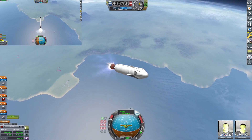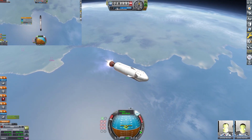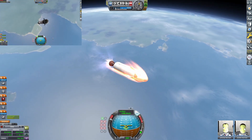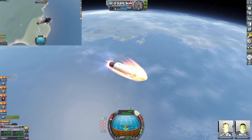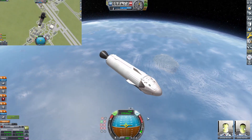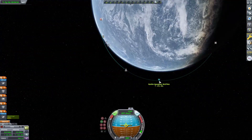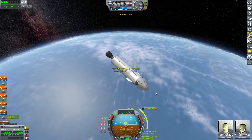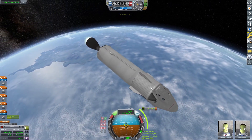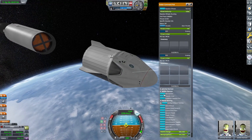There it goes — we've staged away the booster, which is going to do its boost-back burn and come back for a landing. We have a Crew Dragon on top, which is basically going to be the main capsule for the Mars mission. The reason I chose Dragon: A, it's a pretty big capsule; B, it's already flown — Starliner hasn't; and C, the biggest reason, is the Red Dragon mission that Elon talked about — the possibility of landing a Dragon on Mars. It's the closest capsule to having actual Mars landing design work done, and it has its Super Dracos, so it's the most realistic shot at landing on Mars.